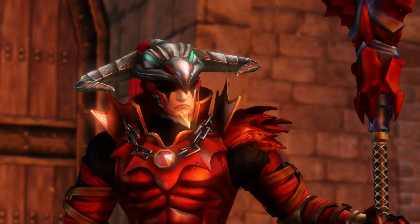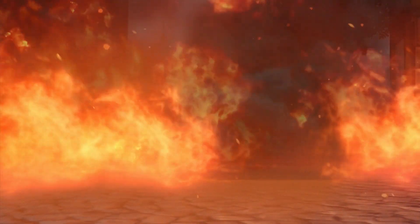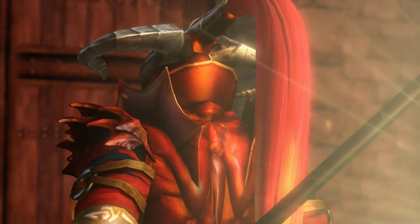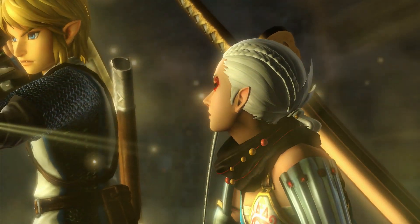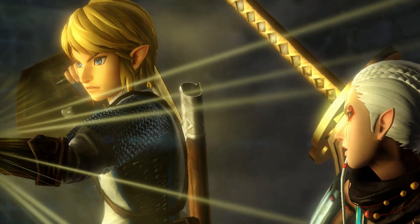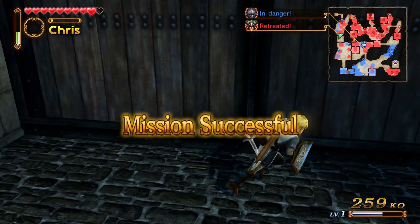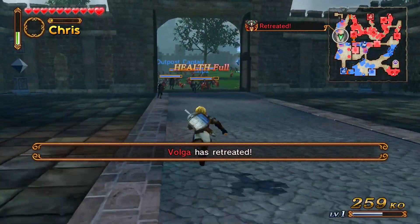What happened? Our friend Impa! Did Impa protect Link? They're all dead. Game over! In fact — Link has protected Impa. He used the Triforce of Courage. He was just faking death on the ground.